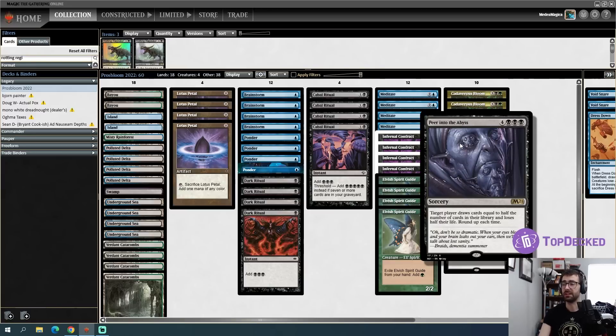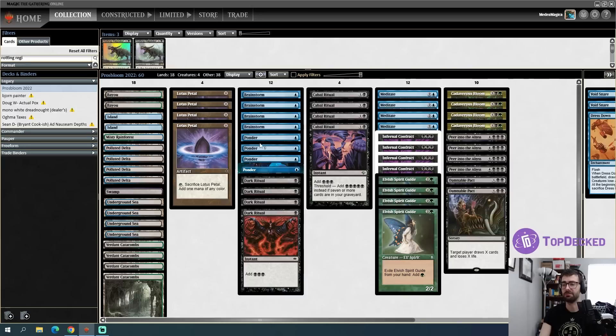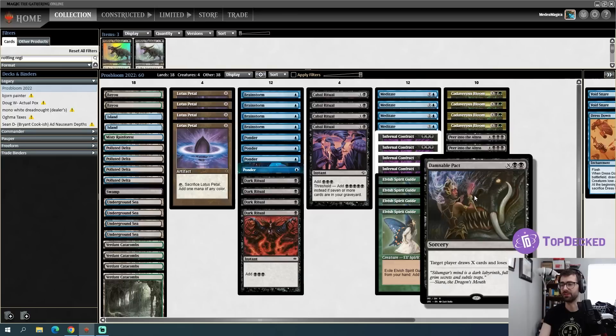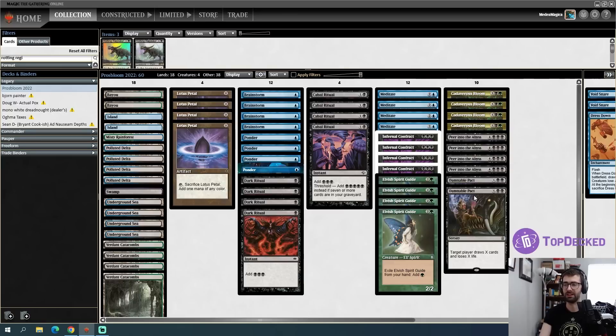The big upgrade we get is Peer into the Abyss. If we can get into the seven mana range we can draw half of our library, and at that point we should have enough mana to go off between Lotus Petal, Dark Ritual, Cabal Ritual, and Cadaverous Bloom. Peer into the Abyss can be pointed at the opponent as well — we can Peer and then finish them off with a Damnable Pact.